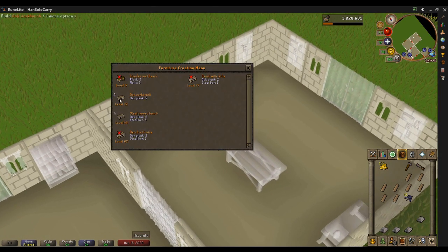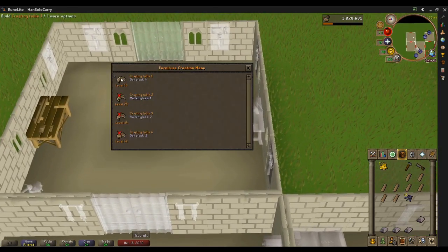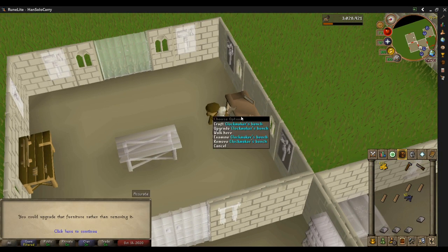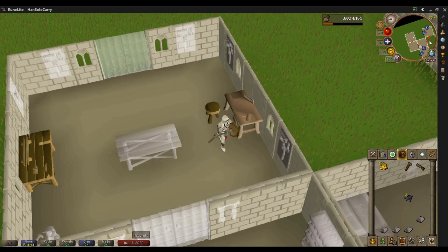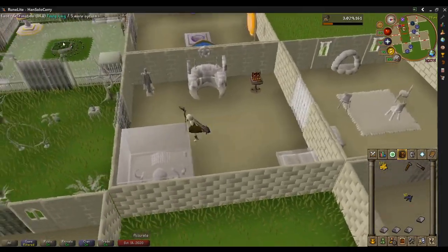You see me almost accidentally build in the center one, and I'm like hold on — this ain't the upgrade one. So I run over and do the sidewall. I left that clip in there so people don't make that mistake. The big deal is if you run out of oak planks, that becomes a problem. We need to make sure this is built with our 25 construction, which you should have just hit making that workbench the second time.